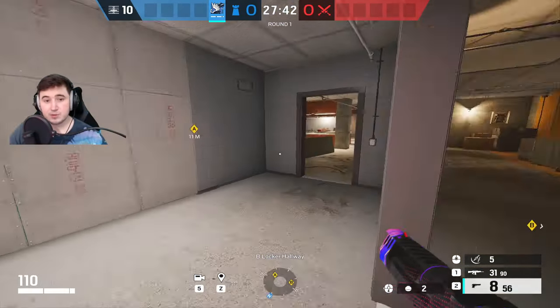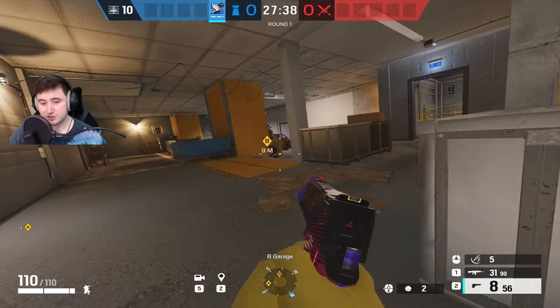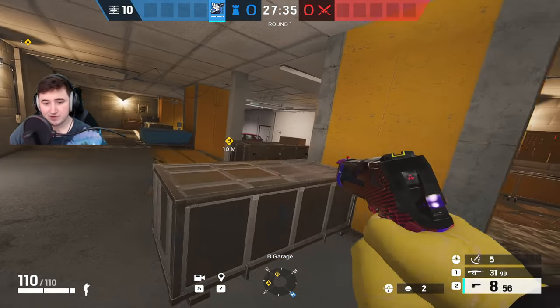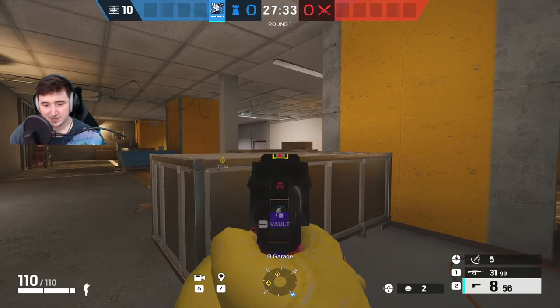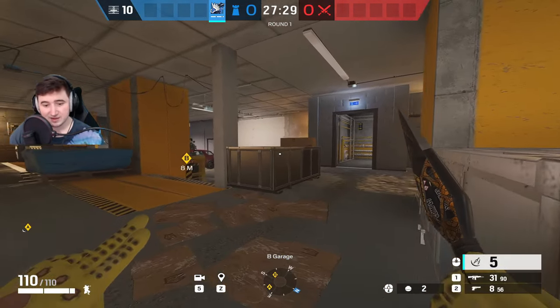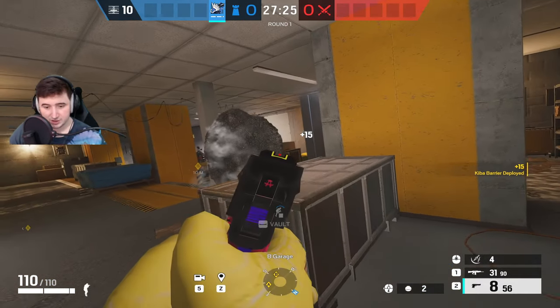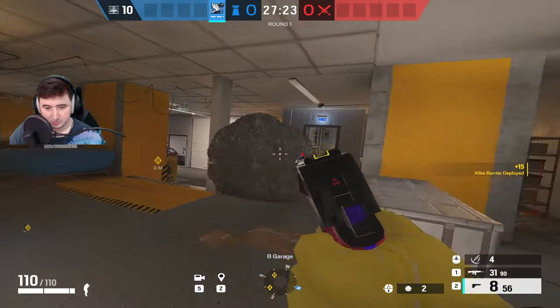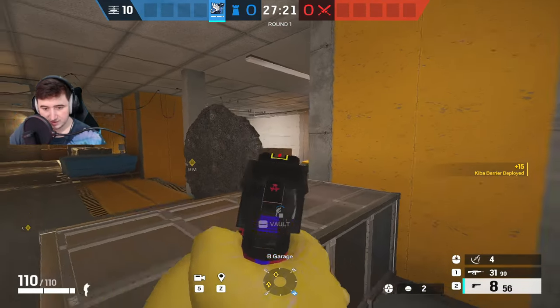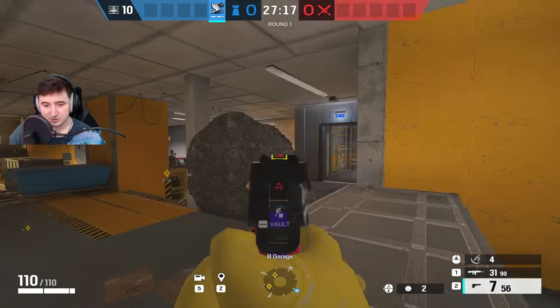Now I'm going to show you an Azami strat for the basement on Consulate at the garage site. The way I like to play Azami is to make the site more playable because there aren't really good playable positions — there are these half walls but they're not great. The first one I put on the side of this, like this. This gives you more protection; you can peek around it to peek the breach, then switch over to this angle as well and peek around here. It just gives you loads of angles to play.